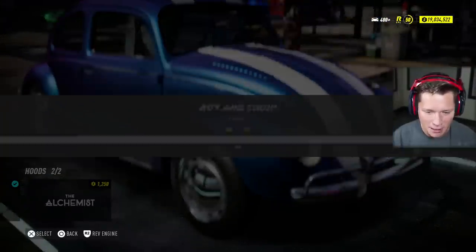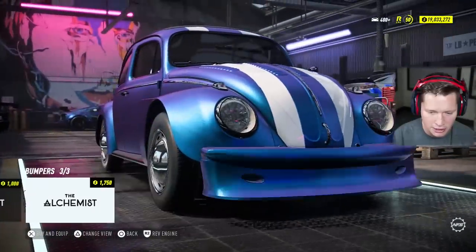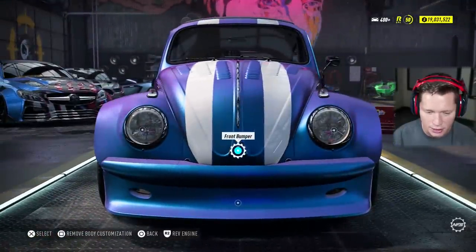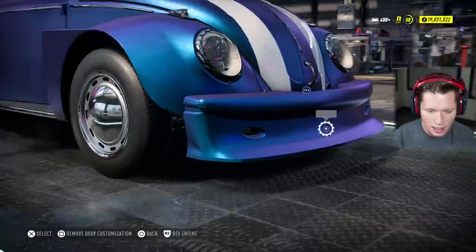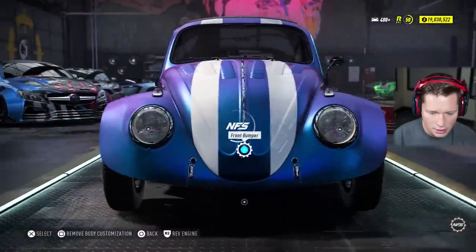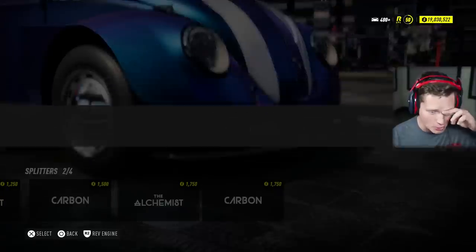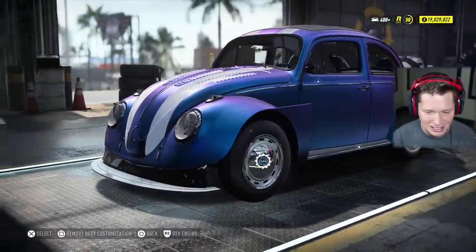Alright, what do we want for the hood? I'm going to go with the vented hood — that looks pretty nice. Now we have the wide fenders. Let me see if making this thing big and chunky looks good. Let me see if we add the splitter here. There are a lot of different options and I'm just not really sure what I want. I feel like that's pretty dope — I'm gonna go with that. Kind of an odd look but I'm gonna stick with it.